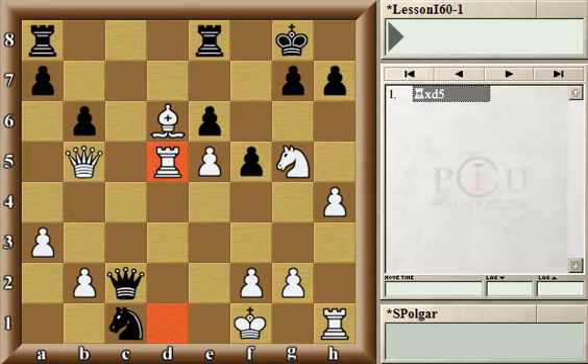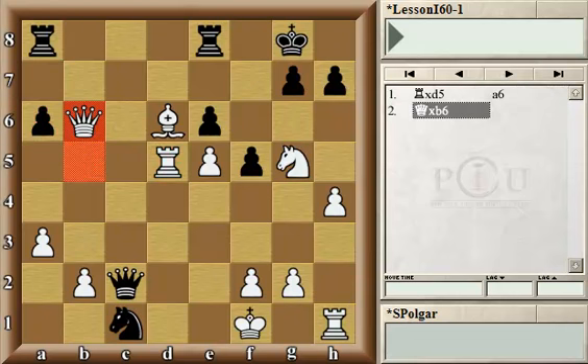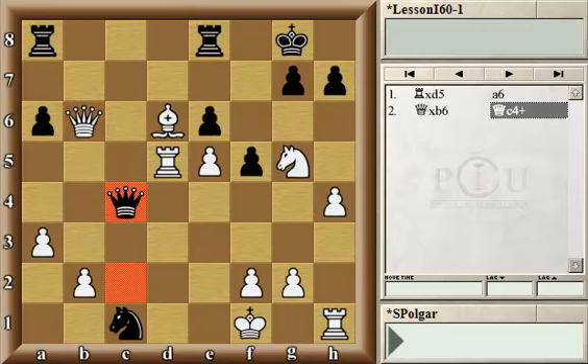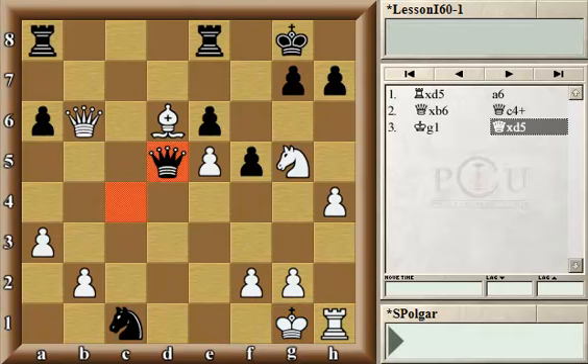That's what happened here when Black played a6, attacking the queen. And now, the sad part for White is that the queen cannot move to a square safely from where it would still protect the d5 square. White captured the pawn on b6. And Black decided not even to capture back with a pawn, which would create a passed pawn for White, but instead give another intermediate check with the queen. Now, the white king needs to go towards g1, otherwise it will be checkmated. And here, Black had the pleasant choice of capturing with a queen or with a pawn.